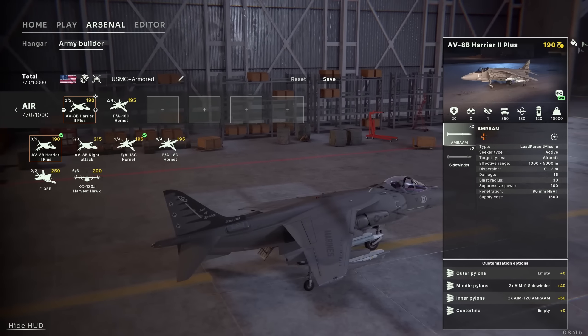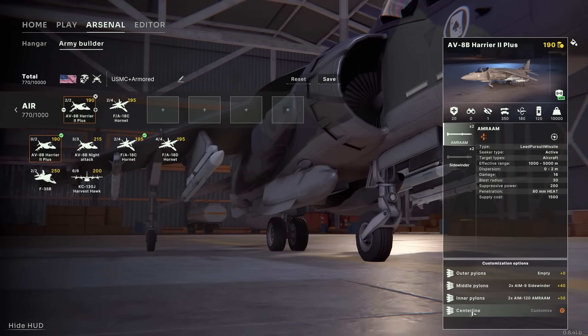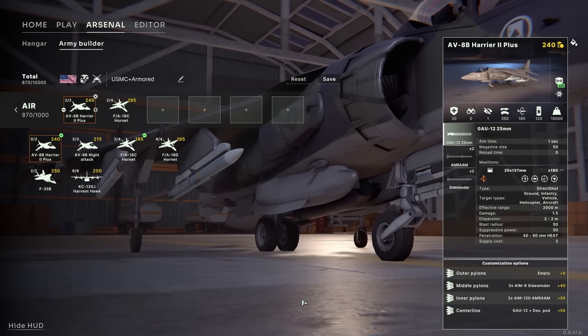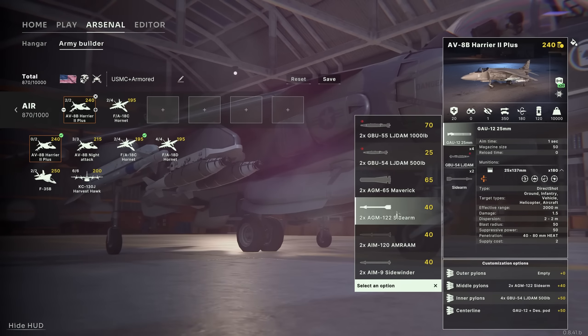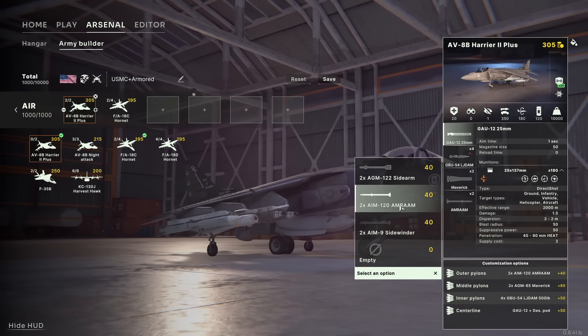On the right side of the screen you can see the statistics panel displaying all the characteristics of the unit as well as its customization options. Let's customize this plane. For each pair of pylons, we can select a loadout — bombs, rockets, missiles. Create the combination of your choice. Of course, this has an impact on the value of the unit, so choose carefully.